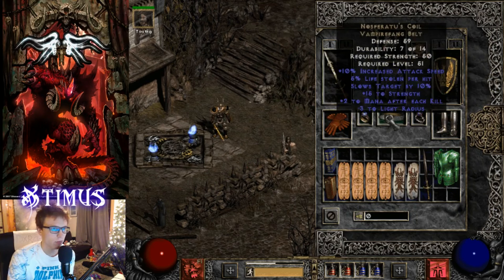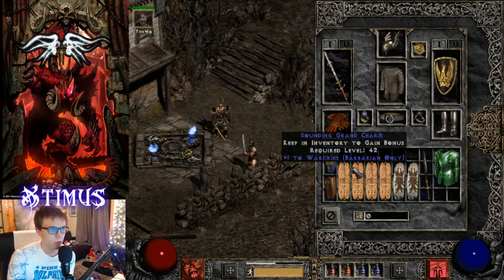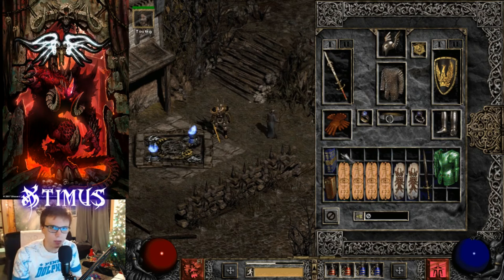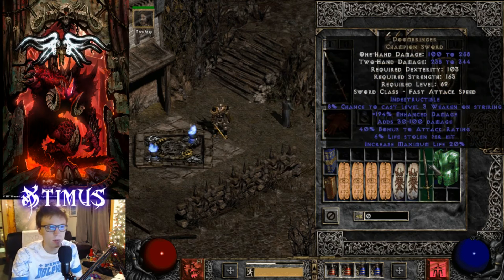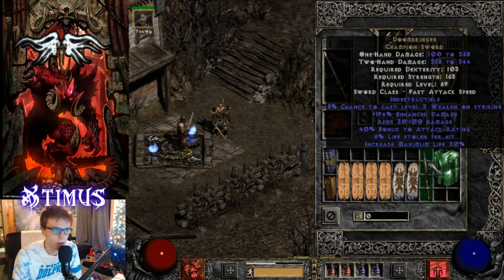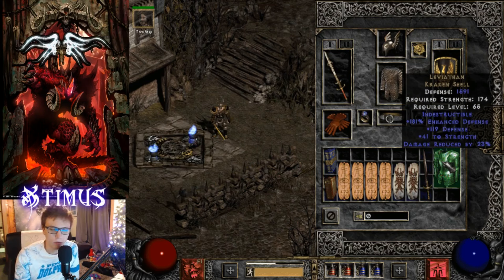I'm also using Gore Rider boots, two Raven Frosts, Viper Magi belt, and Bloodfist gloves. I'm also using all War Cry skill grand charms. Back in the day there were no torches or Annihilus or anything like that. Another sword that was really good back then was the Doom Bringer - this sword was pretty awesome, with 20% increased maximum life and a bunch of other good stats. It was a really, really good find back in the day.